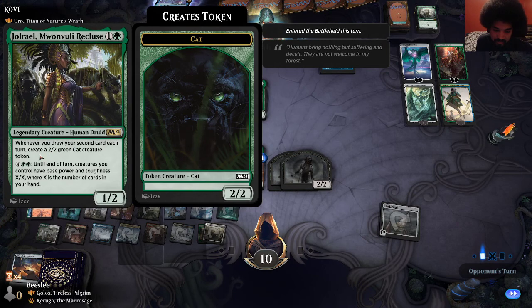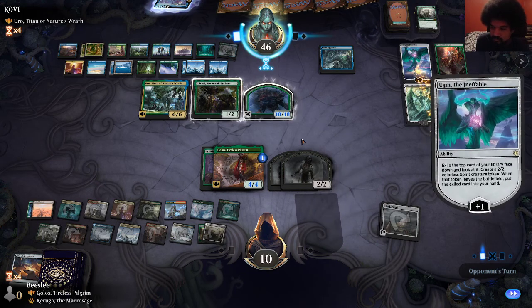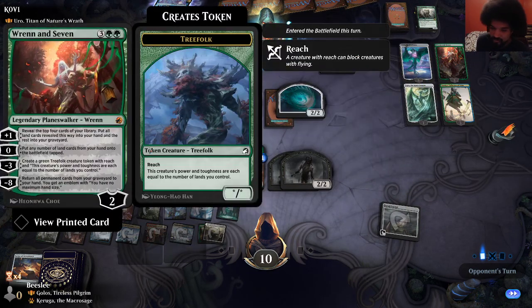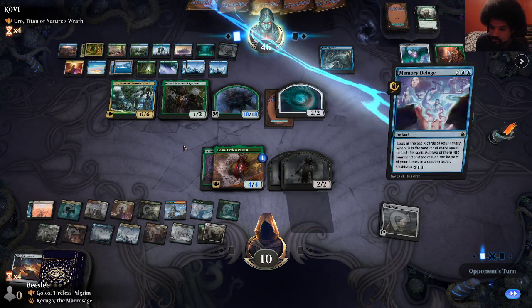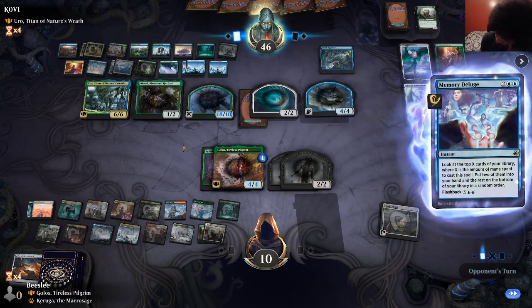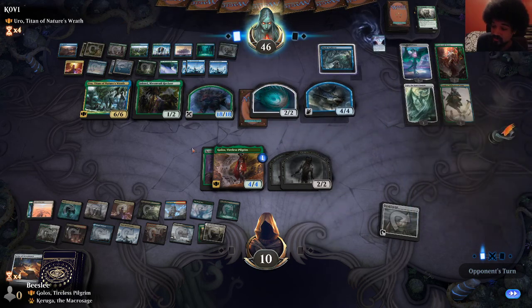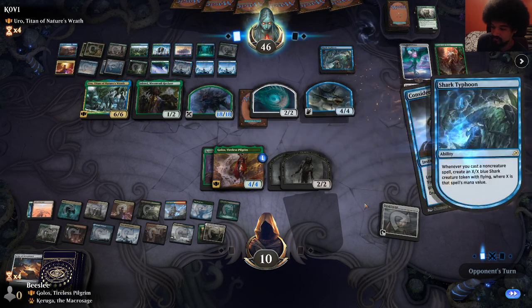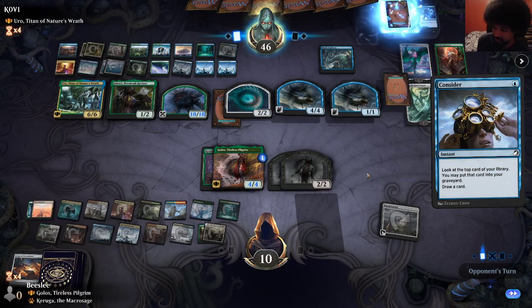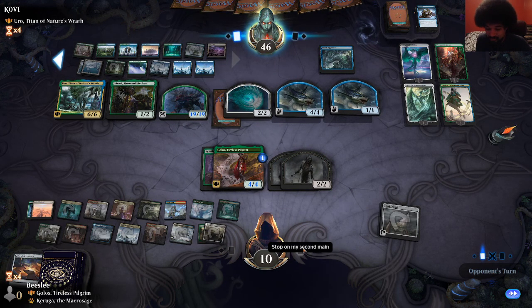This is a cool card to see — draw your second card each turn, make a cat, X is the number of cards in your hand. Not the strongest though. They got the old Renn-7 which works really nice with Uro because you put all the cards in your graveyard. I don't know what gets us out of this. A sweeper again? Doesn't really deal with the cards in play though. I like seeing the Uro deck pop off — it satisfies me. But we're all but dead now. We also lost Field of the Dead.